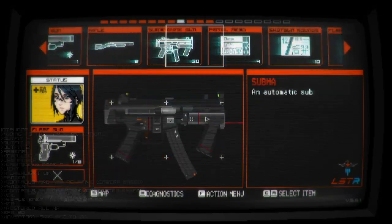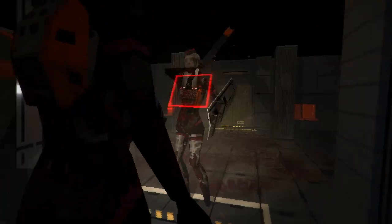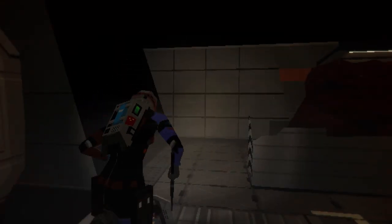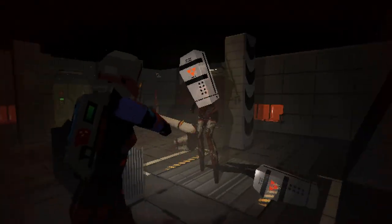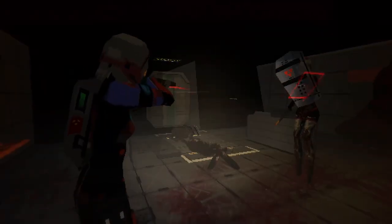Have you ever wanted to customize your Elster, but lack the coding knowledge to make such a mod? Well luckily for you, I have a solution. Today I present SIRS, or the Signalis Universal Reskin mod. This is a mod I've been working on for some time, and will allow players to customize the colorization of Elster's various outfits by simply editing the texture file. No code, no modding, nothing — just editing a file.